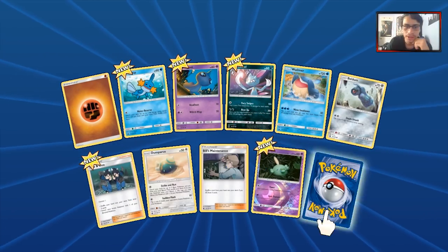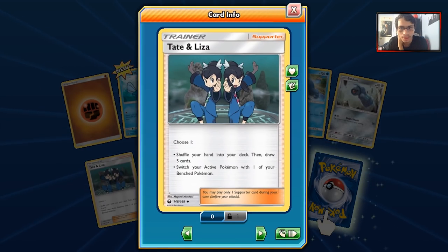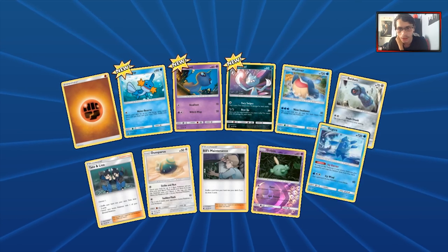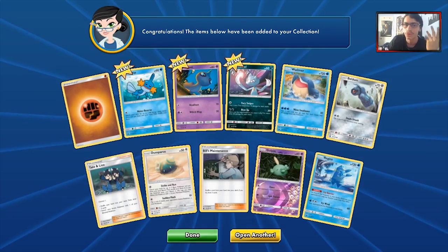In the next pack we have a Versatile Gulpin and we do get a Tate & Liza — my first one — which is actually a really interesting card. Our rare is another Regice, because I pulled one earlier when I opened a few Unlock Packs. Its ability says as long as Regice is your active Pokemon, your opponent can't play any Stadiums from their hand. It's interesting — better in Expanded where you can shut down Skyfield and Dragon Valley — but it's so weak I don't think Regice is that great.